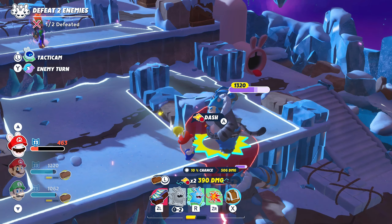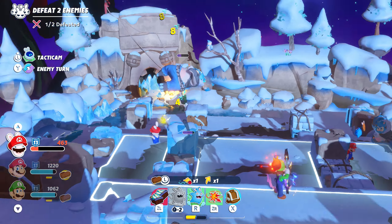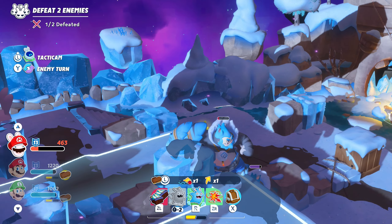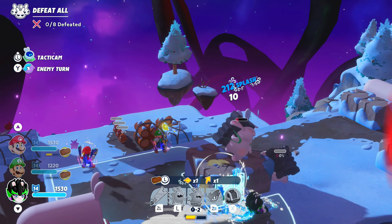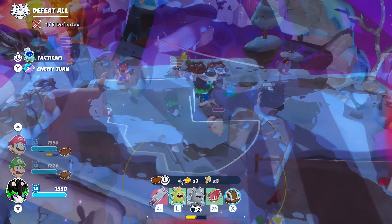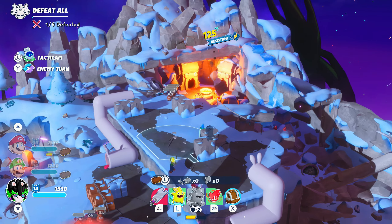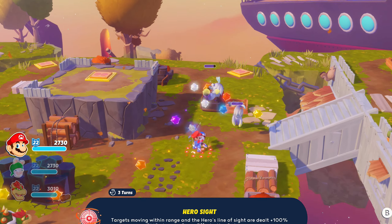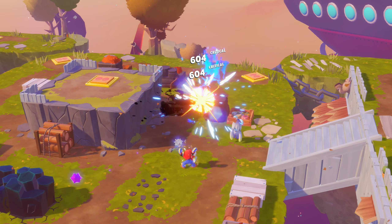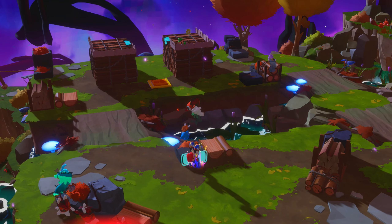Tip 1: Any of the active abilities that only trigger on enemy movement — like Mario's Hero Sight, Luigi's Steely Stare, or Edge's Stormblade — can be triggered while your turn is still active. Just dash attack through an enemy that is in the area of effect of one of those skills, and that will pop the target up over cover, triggering those movement-based attacks from your nearby teammates. You can also trigger abilities like this by the same character who cast it, by dash attacking with them after activating their ability.